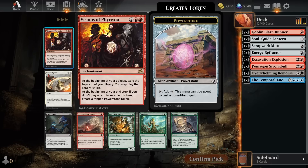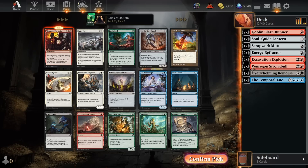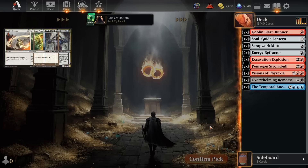Pack two pick one — a pretty sweet rare, Visions of Phyrexia. Four mana for an enchantment. At the beginning of your upkeep, exile the top card of your library and you can play it this turn. It's a red card draw engine, and if you didn't play a card from exile, then during your end step you get a tapped Power Stone token. The turn you play this you get a tapped Power Stone, and on future turns if you don't cast whatever you exile, you get more Power Stones to sacrifice to your Strongbowls. I think it's Visions of Phyrexia here over Excavation Explosion — seems like a pretty fun rare to play around with.